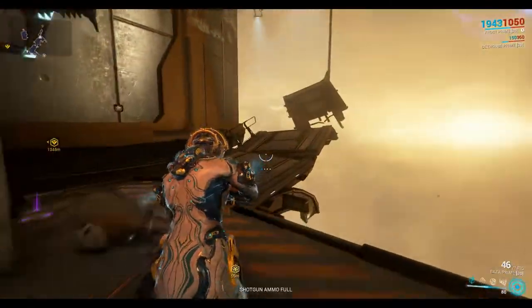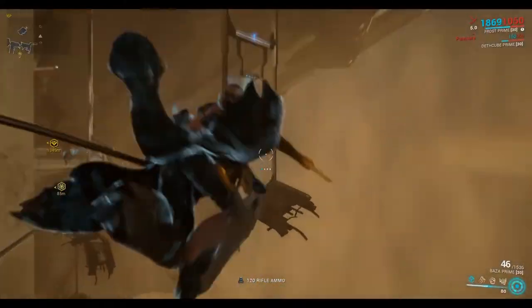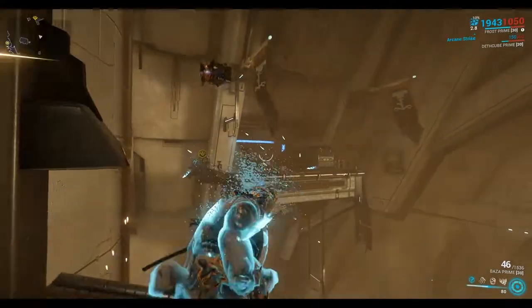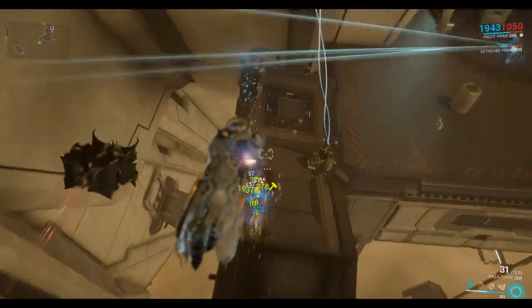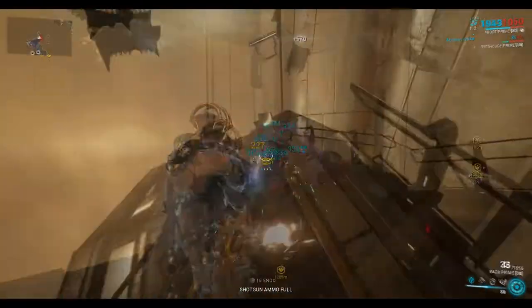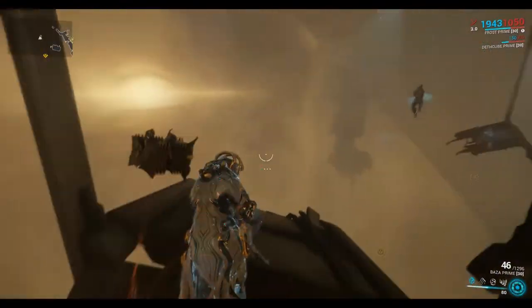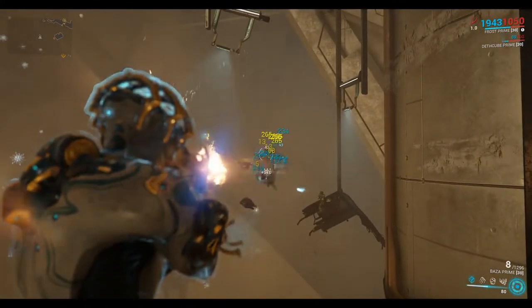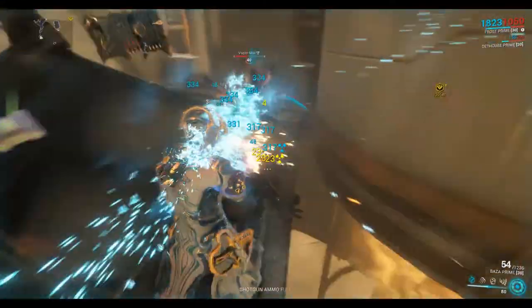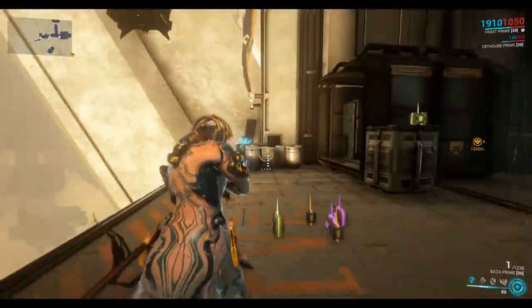Going back the other way — the way I'd normally do it — do a high jump and glide, then a high jump and glide onto the crossbar, and then onto the top bridge section. Going the other way I'd jump and glide onto the second piece of bridge, jump and glide onto the next piece, and then jump across — that's the way I'd normally do it.